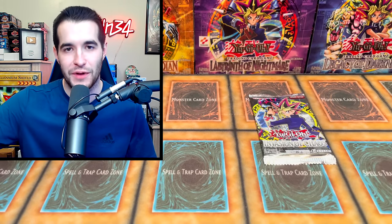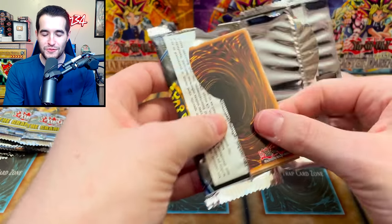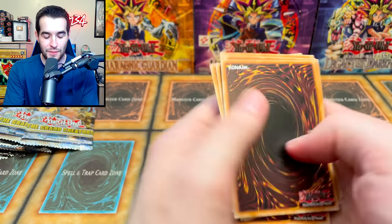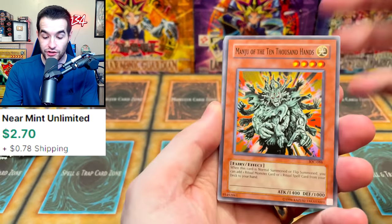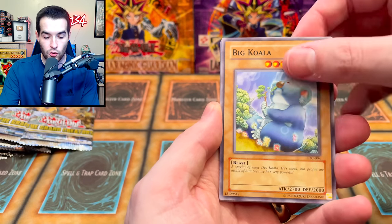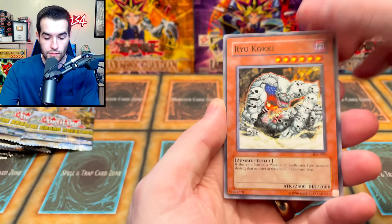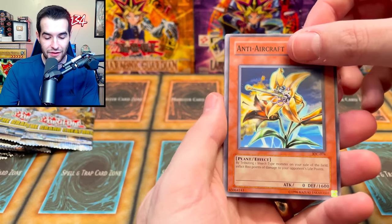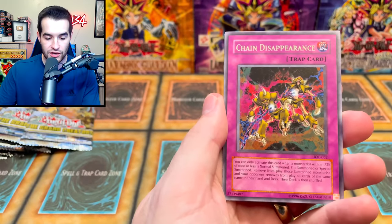Started off hot with these, gotta slow down a little bit. Next up: Invasion of Chaos — it's been a while since we pulled a big card from here. Manju — that's a good start, a nice two or three dollar card. Griffin's Feather Duster, Big Koala, Recycle, Stealth Bird. Anti-Aircraft Flower — I've always thought that was a cool card. Chain Disappearance.